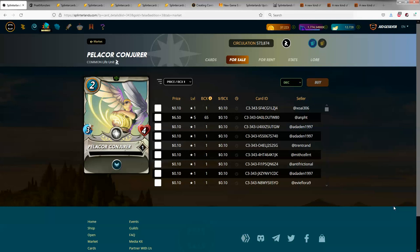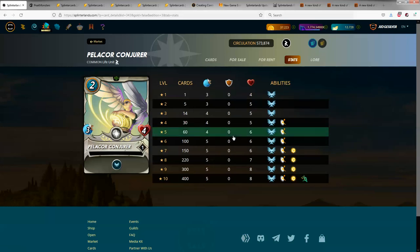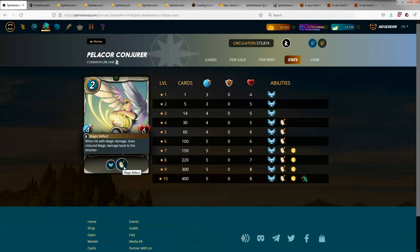So, the Pelicor Conjurer — I was kind of lukewarm about him, sort of like, eh, whatever. But I played him with Lorna Shine at max silver level. And if you look at his stats at max silver level, he has 6 health and he has Magic Reflect.